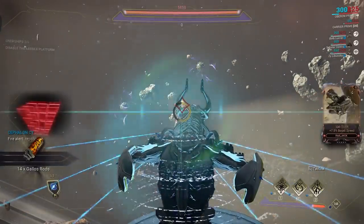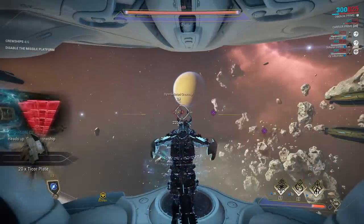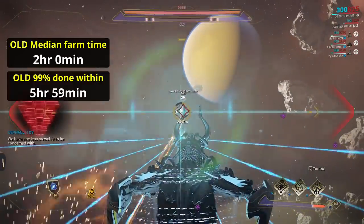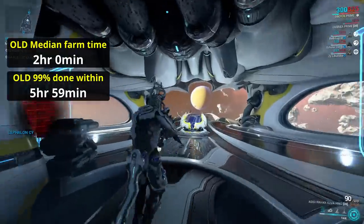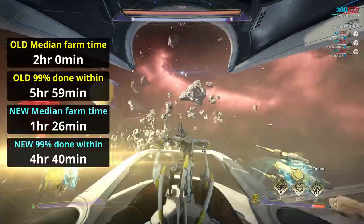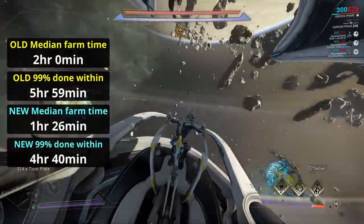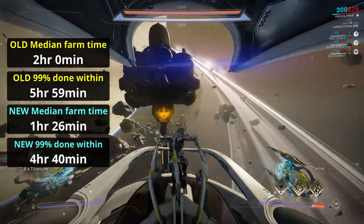The actual drop chance is still 10% per part in each location. Previously I calculated that the median farm time for Oberon came out to around 2 hours, with 1 in 100 people needing 6 or more hours. With these changes, the median farm time for Oberon is now more like 1 and a half hours, with the 1 in 100 mark down to around 4 hours and 40 minutes. In effect, this farm has become around 25% shorter than before, in addition to being available quite a bit sooner.